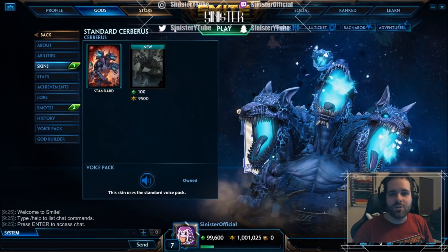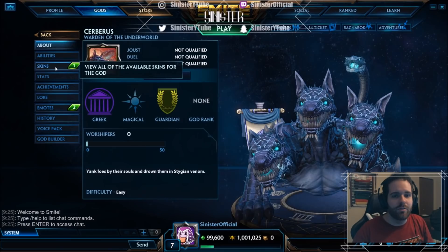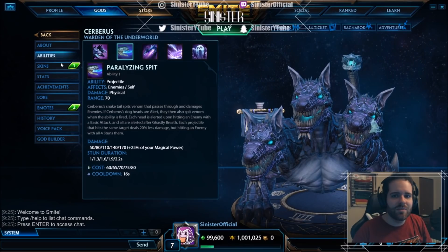What is going on guys - today we're taking a look at the newest god coming to Smite: Cerberus. He looks badass. First things first, he is a Greek guardian. I apologize - from the patch notes I thought he was a mage just based on the way his abilities looked, but he's actually a guardian, which kind of terrifies me.